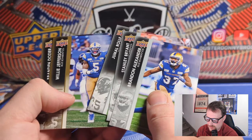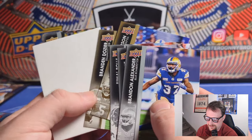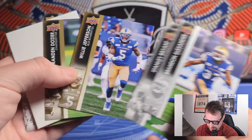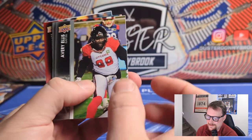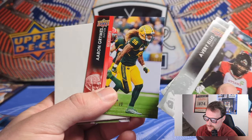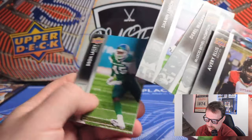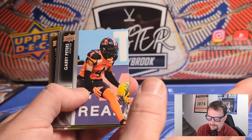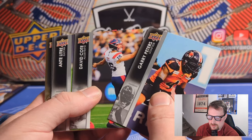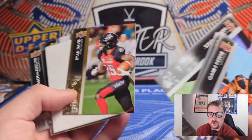Two golds in one pack - Brandon Dozier and Willie Jefferson - looks like a collation mistake but the set isn't over-printed, so if you make 100 cards of each player you're going to put them in a lot of packs. Aaron Grimes, solid defensive back for the Elks, on an exclusive. McLeod Bethel-Thompson on a gold - the Grey Cup winning quarterback who re-signed in Toronto. Overall it feels the same - they're just called exclusives now instead of reds, and Ryan Davis on another gold.